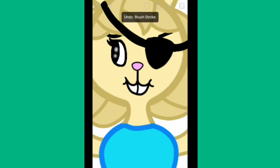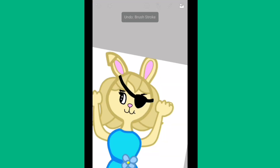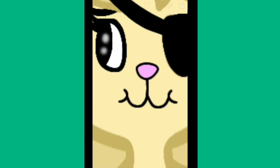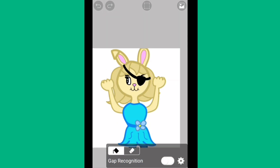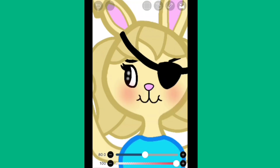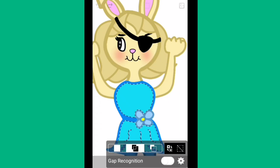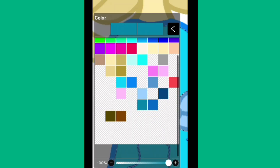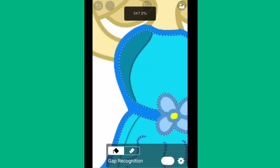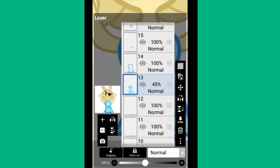The mouth is one of the most important things about a Piggy character — it basically decides the mood for the entire picture. At first I was going to make Bunny look scared with a bunch of infected coming at her, but then I decided to make her look fearless and excited instead. I feel like Bunny and Zizzy are the type of characters who love fighting off the infection, so I gave her a smile and almost a smirk.